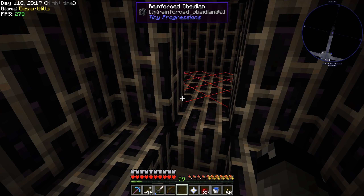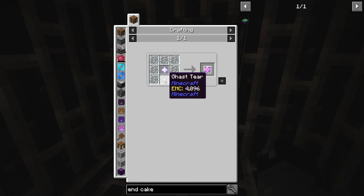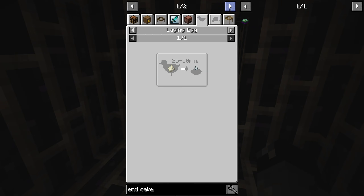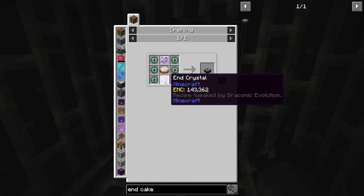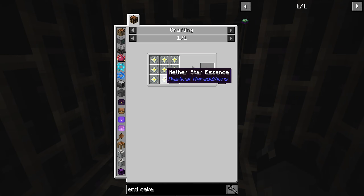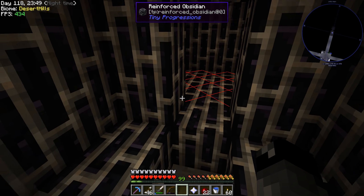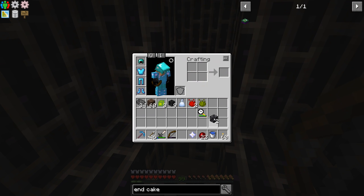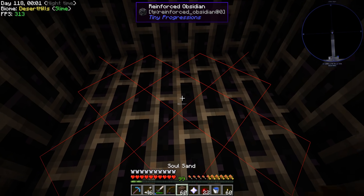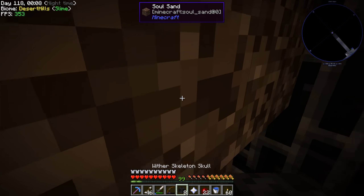We have one nether star. For end cake we're going to need two of them. We also need ghast tears for the end crystal, and I think there are chickens that make that. There's no chicken for nether stars — only mystical crops or Agricraft makes that. So we do have to keep killing the wither boss. I'll see if having a slab down here makes a difference so the wither boss comes forward more easily. Hopefully that'll make things a lot easier going forward.